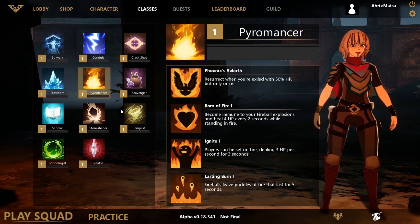Pyromancer is good because the passive lets you revive, and as bad as it may sound, it's pretty helpful if you're new to the game and don't know how to play too much. I used it a lot back when I first started. Also one of the passives is Bulwark Fire — you're immune to your fireball explosions, and if you stand in your flames, it also heals you, which can be pretty good if you need some healing.